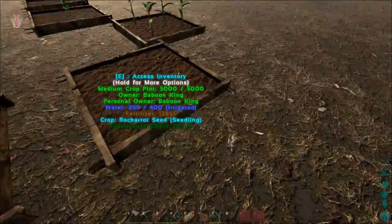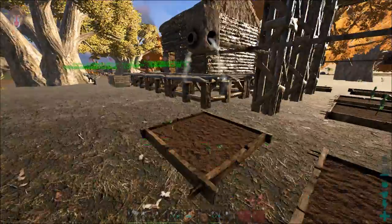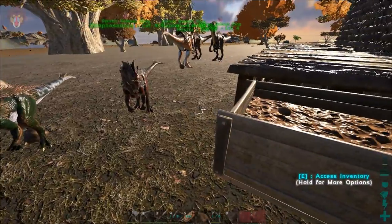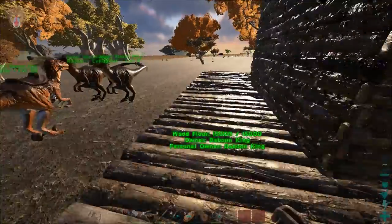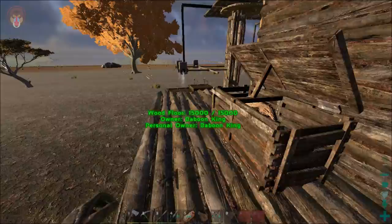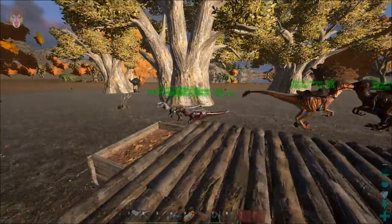But there is a problem. As you guys can see, one of the main ingredients is a rock carrot and these guys have not yet come through. I also built a feeding trough so we don't have to go individually and feed each dinosaur. And back here we have a compost bin so we can make some fertilizer, which will last longer in the crops.